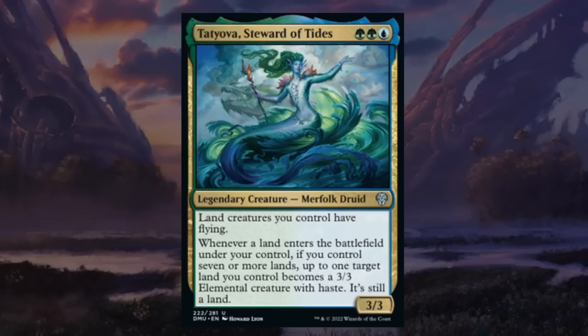Tatyova, Steward of Tides is a three-mana 3/3 legendary merfolk druid at uncommon in blue-green. Land creatures you control have flying. Whenever a land enters the battlefield under your control, if you control seven or more lands, up to one target land becomes a 3/3 creature. It doesn't do much until you get to that seven land threshold, at which point Tatyova will kill the opponent very quickly — especially with additional ramp cards. Double blue-green isn't trivial to cast on curve. Not loving Tatyova but it's a powerful addition to any blue-green deck with acceleration. C+ overall.